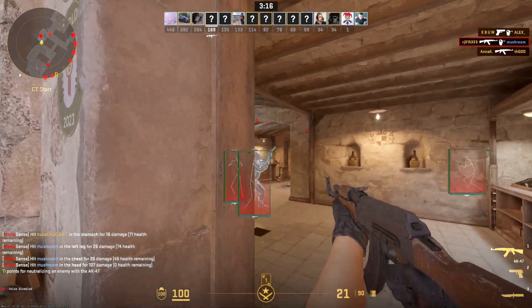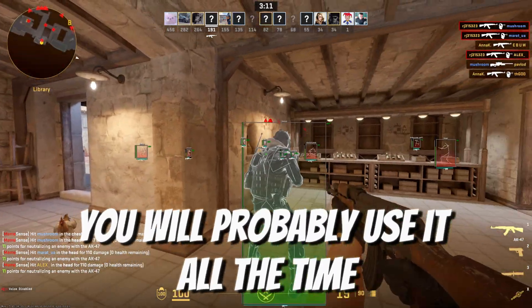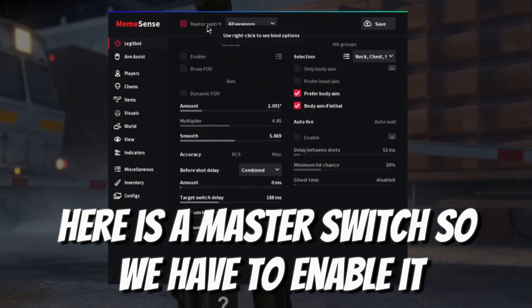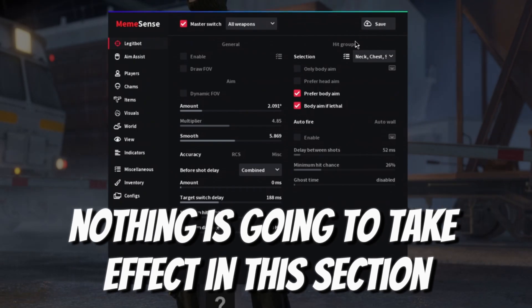MemeSense is a legit-oriented cheat, so it doesn't have any rage functions — that's why you'll probably use the Legitbot all the time. Here is a master switch; you have to enable it, otherwise nothing is going to take effect in this section.